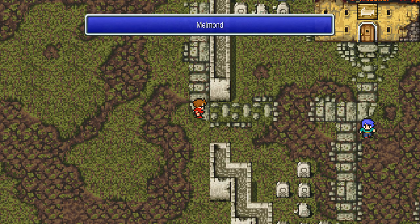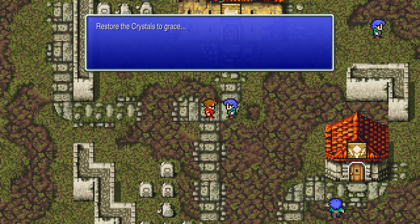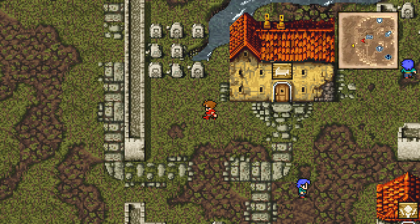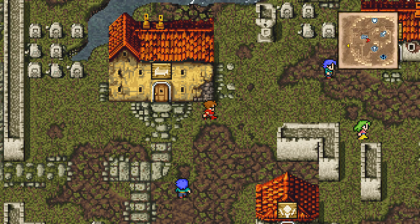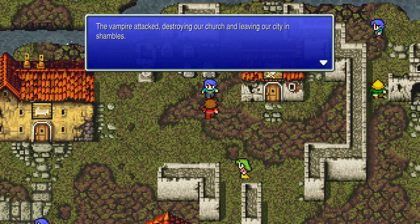It looks like there's a mountain range in the way. Melmont — this place looks depressing, doesn't it? You already know what mission I'm on, right? Any of them for a dude named Link. Okay, so this is something — a vampire attacked.